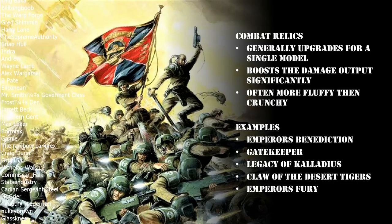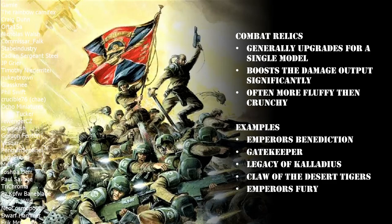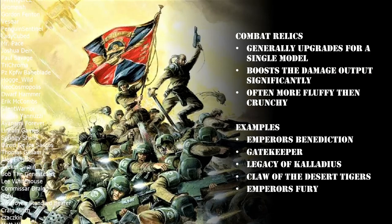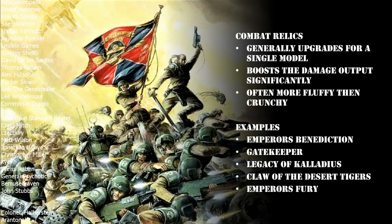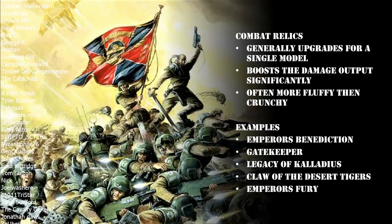Comparing the Legacy of Caladius to the Claw of the Desert Tigers, they're pretty similar. The Legacy of Caladius gets an extra attack but only plus one Strength and AP minus 2, whereas the Claw of the Desert Tigers gives plus 2 Strength, AP minus 3, and damage 2 but only 2 additional attacks. Basically, do you want a chainsword giving you more but slightly less punchy attacks, or a power sword giving fewer bonus attacks but each one harder-hitting? They're pretty much the same and it comes down to personal preference - though bear in mind for some units you'll have to pay for the power sword before swapping it out.